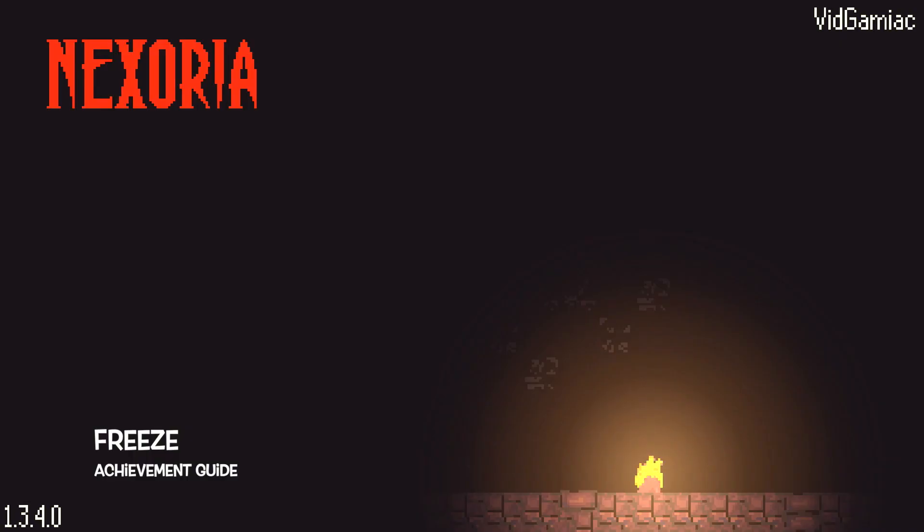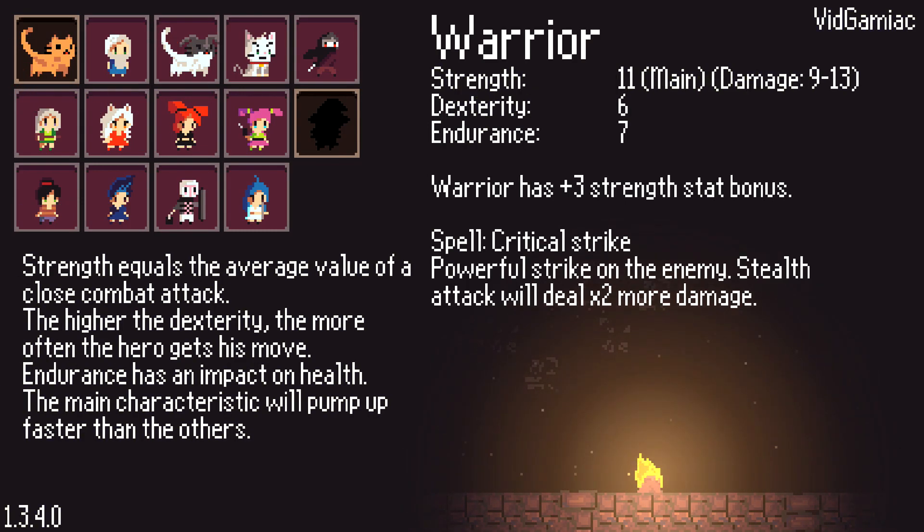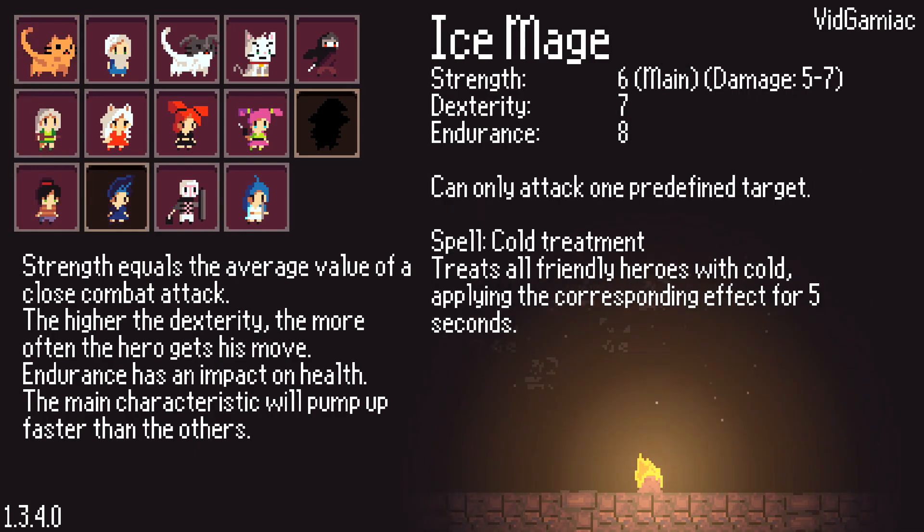Hey everybody, Sean here from thegameyag.com. Here we are today back in Next Story, title update 3, grabbing the Freeze achievement. This is to freeze an enemy. There are a few random ways to do this; however, the only real surefire way of guaranteeing yourself the achievement is to start up a game using the ice mage in your party.